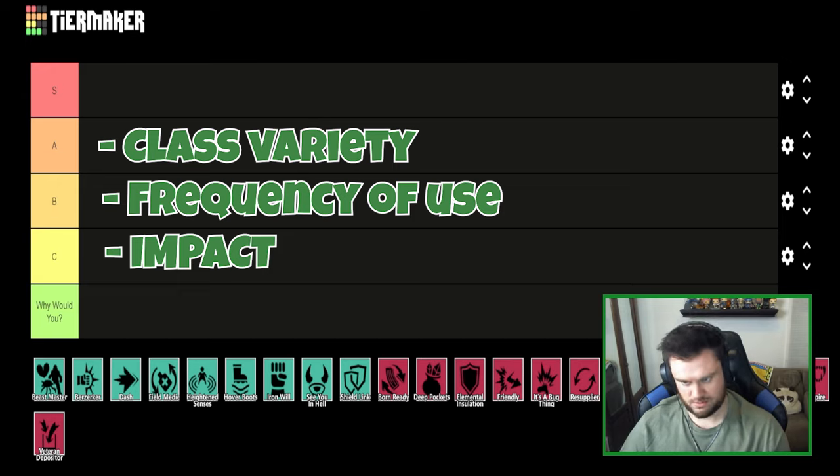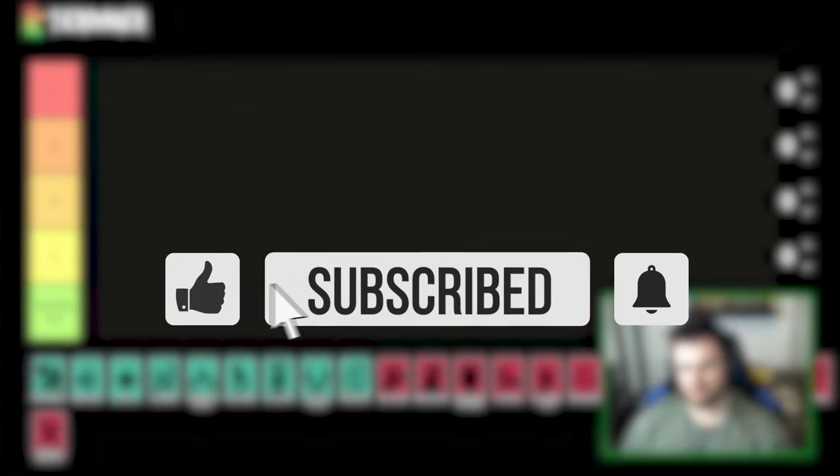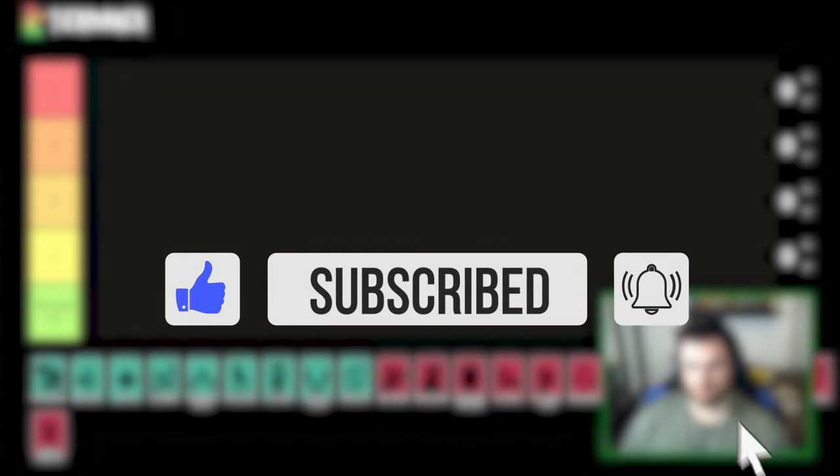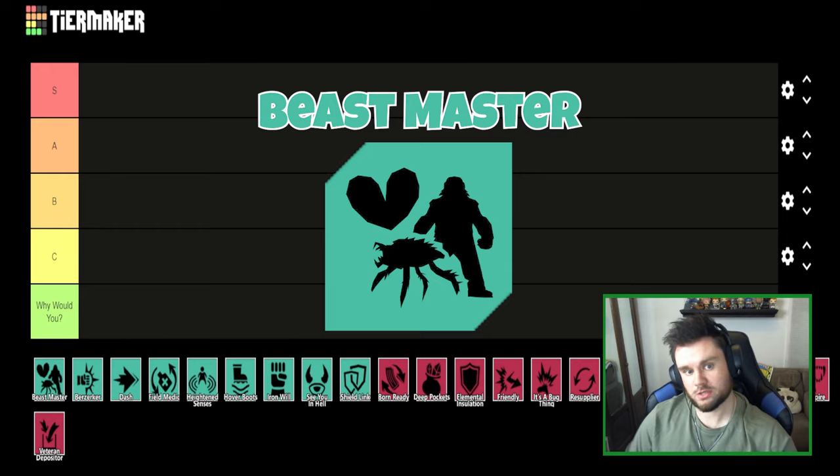Impact basically means do these perks do anything worthwhile, or are they just dead space you don't really want to use? We're going to go through all of them. I want to say this is all purely based on my opinion and my experience — just because I put something somewhere doesn't mean that's where it's meant to be. Try to be a little understanding of my placement, because sometimes I just have a different experience than other people.